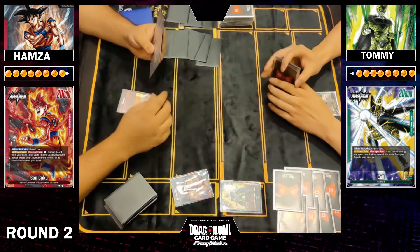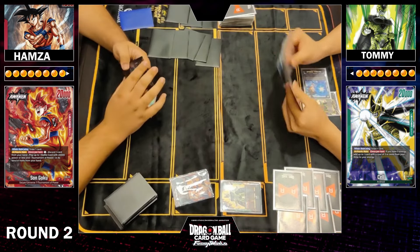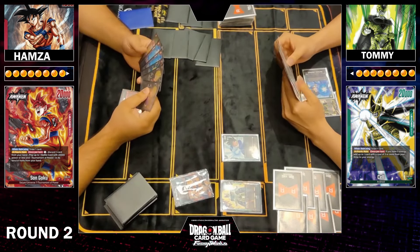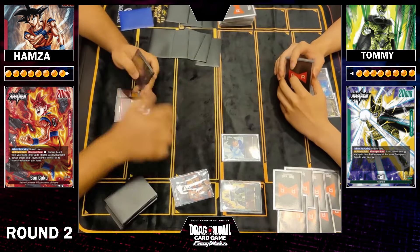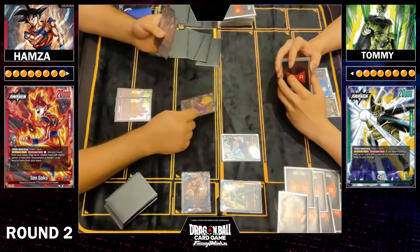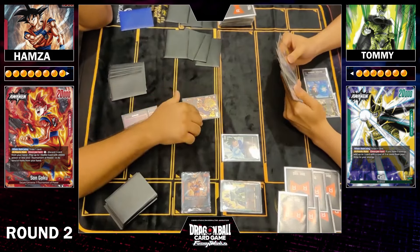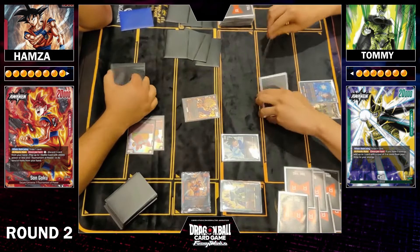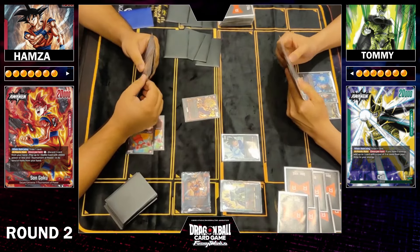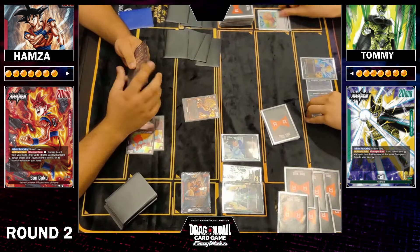Welcome to game two, which features something slightly different: Topku versus Cell. We found the green deck in the room — Joe and I are not the only green players anymore. We're going to see the standard cantrip Goku, just pay one draw one. Cell takes damage immediately, and in this matchup Topku is going to have to be a bit more aggressive. Cell won't be as explosive as what we saw in the Topku mirror, which was over in five minutes.